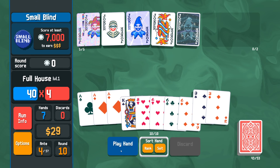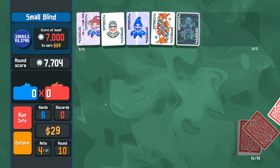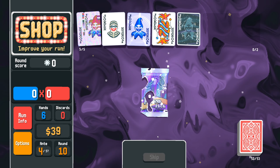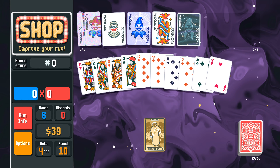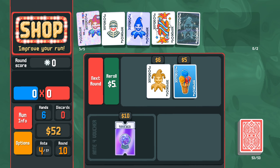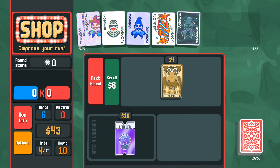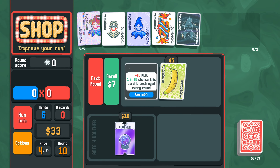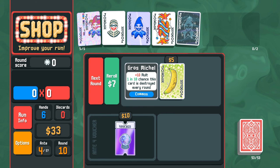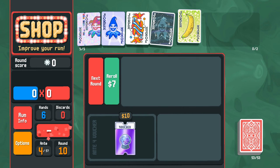I guess we'll take this. When given a full house, no reason not to take it. We're getting kind of far, and we've only found one of the cards that we're looking for — Odd Todd being that card. I spoke too soon. We now have a Banana. Burglar, I think you can go. You've been a help, but we don't need you anymore.